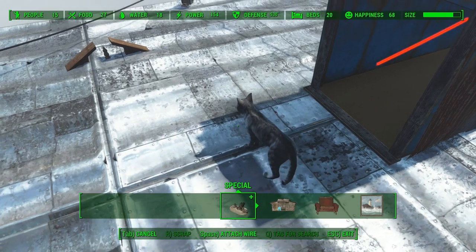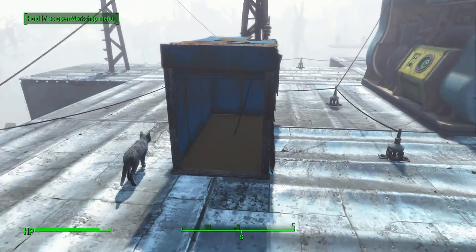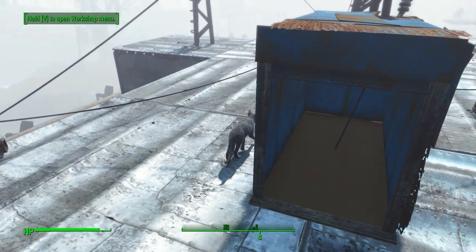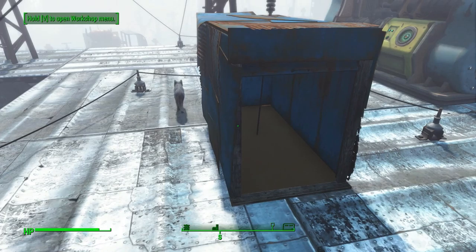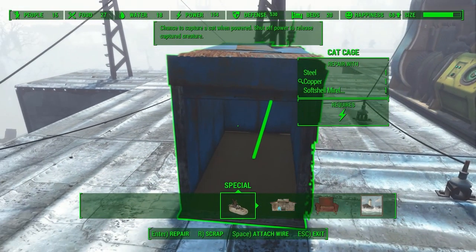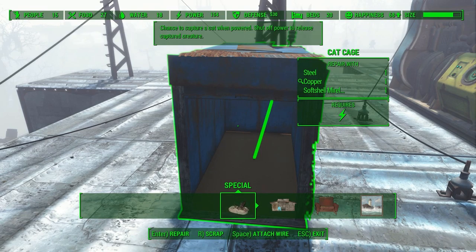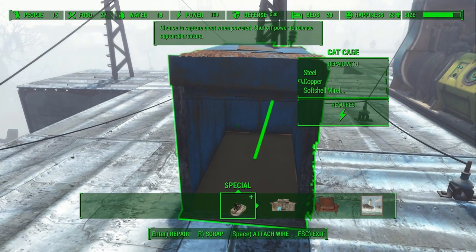Or if you just really wanted a cat — there you have it, it's a kitty! You can probably do this with a switch. I've been lazy because I don't think we need more than one cat. How much does it take to rebuild this? Softshell mirelurk meat — you've got to really want a cat. We'll get him a buddy, just so he's not a lonely cat.